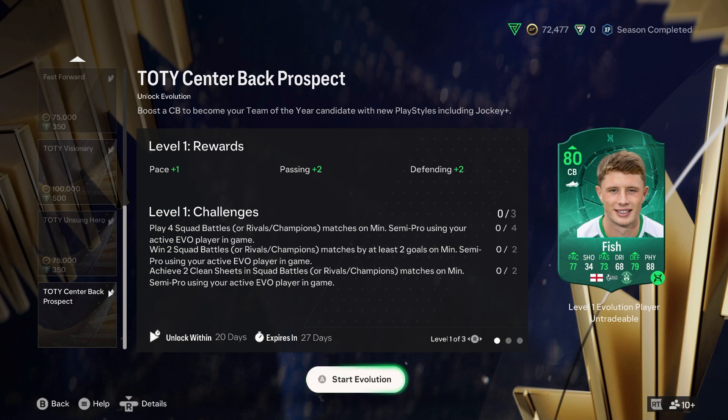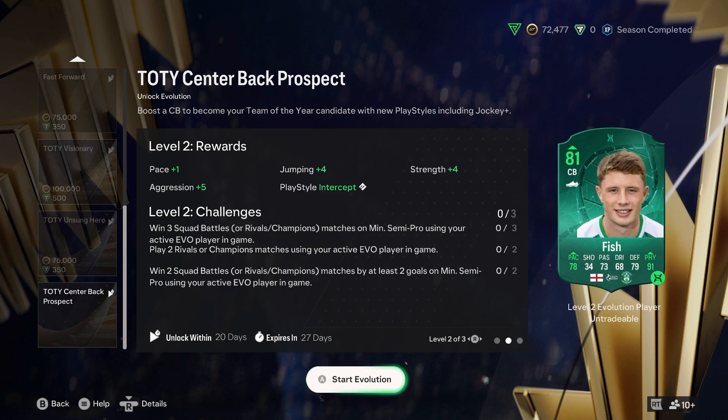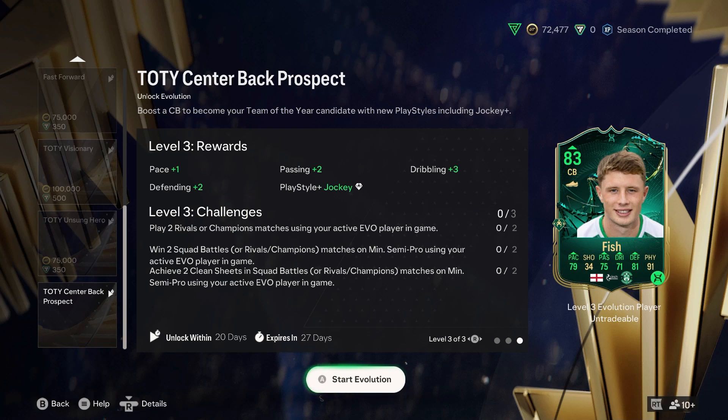We'll play 4 games which we will do - get our 2 games done, pretty much half of the video. For the 2 rivals games we'll put them in the background, just get something done and dusted. I was hoping to keep away from squad battles until Thursday, but we might as well get it done. Then win 3 games of squad battles, play 2 games of rivals. Obviously with 3 wins you've got to win 2 of them - very straightforward on semi-pro. The last part is win 2 squad battles, keeping 2 clean sheets in those games, and obviously play 2.